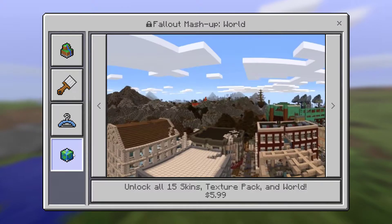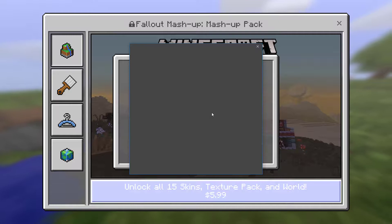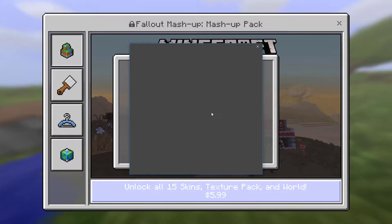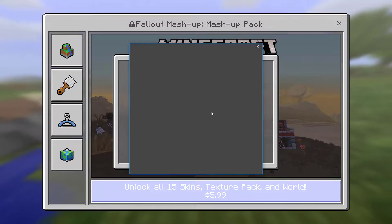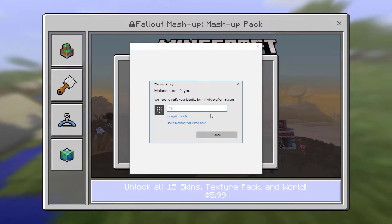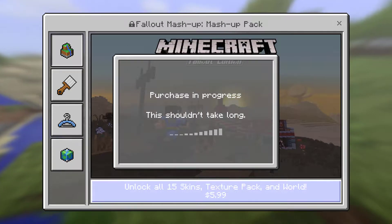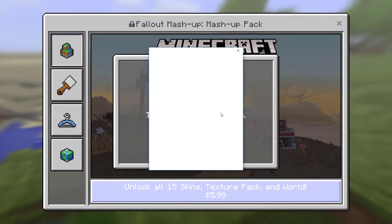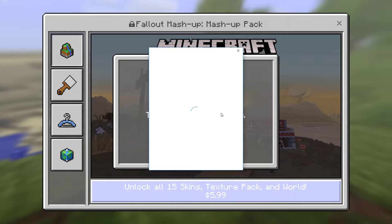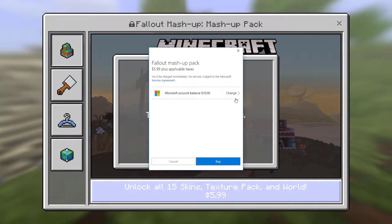So it's gonna be kind of cool. I'm just gonna go and do it — go and purchase. Type in my secret numbers. Microsoft account balance: $10.